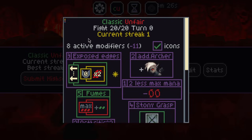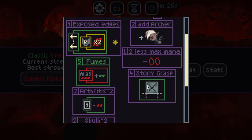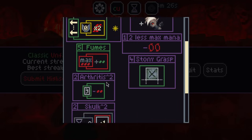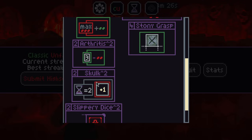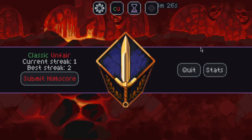Skulk is really tough - every version of Skulk I've played has felt very bad. Slippery Dice, tough. Stony Grasp, not very good. Add Archer was fine, and minus 2 max mana, whatever. You might take off max mana, add Archer, Slippery Dice instead, and then play through Stony Grasp. Arthritis plus Skulk was kind of rough. I might actually play Shield Response instead - you can just defend through Shield Response, it's not terrible. Anyway, thanks for watching. If you enjoyed it, don't forget to leave me a like, subscribe if you want to see more, and I will see you in the next one. Have a good one.